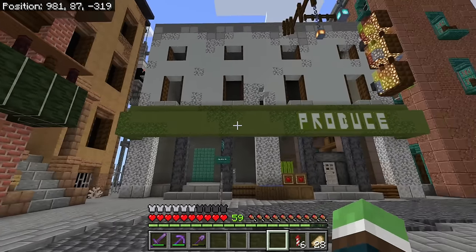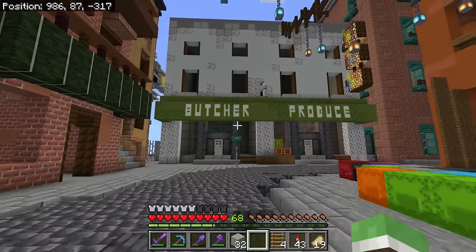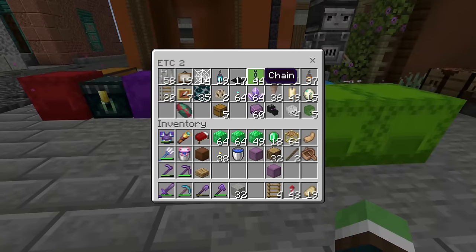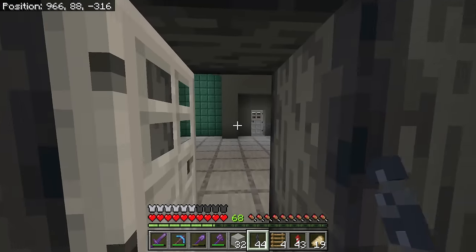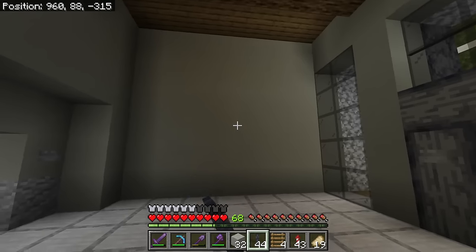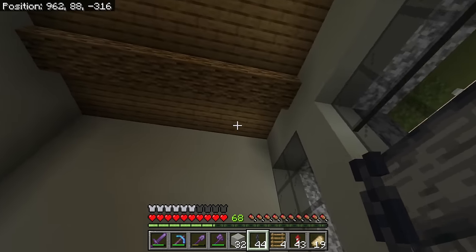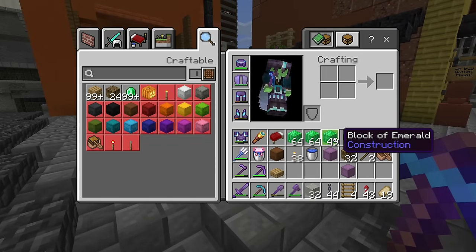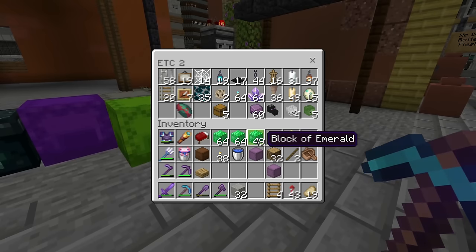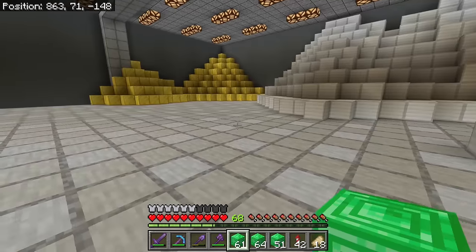It would look better if I put 'Butcher' right there. Okay, we now have the Butcher and Produce signs. I actually love this a lot - you can barely tell that those are banners. While we're here I'm gonna finish these two shops because they really need it. This one on the inside is just gonna be a strict butcher shop where you come in and pick up some meat, or maybe have a cow butchered. I also almost have three stacks of blocks of emeralds now, and that doesn't count the stack that's in my vault. Business is booming.